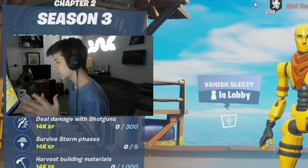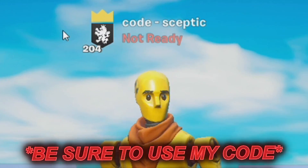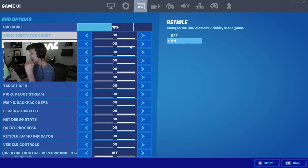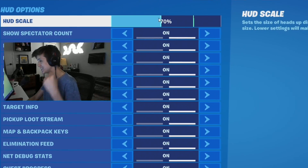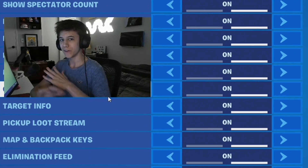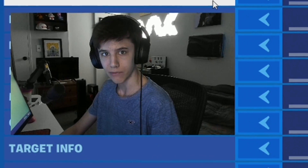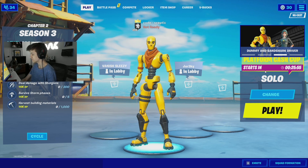We are in the lobby about to queue into our game of the no-HUD challenge. Quick shoutout — code Skeptic, you already know. Now we have to turn off our HUD by going to settings. You see all these options — I have to turn off every single one of them: crosshair, health, mats, map — all of that stuff just poof, gone. That's what makes the challenge so hard.